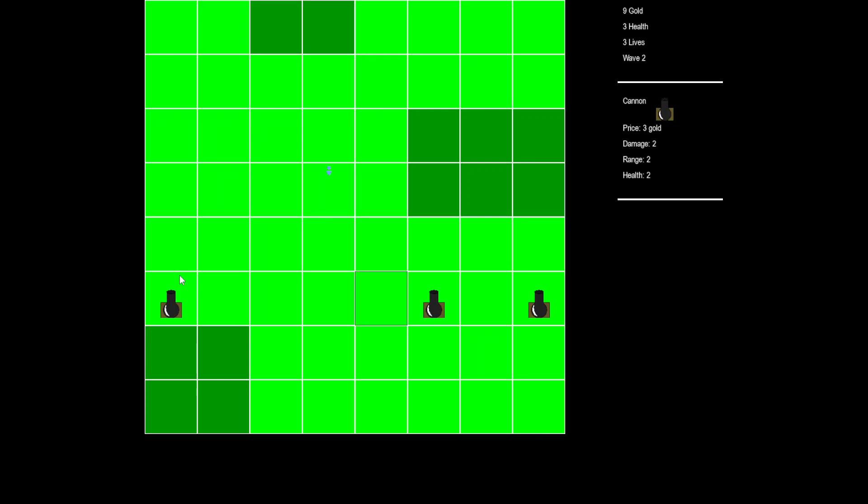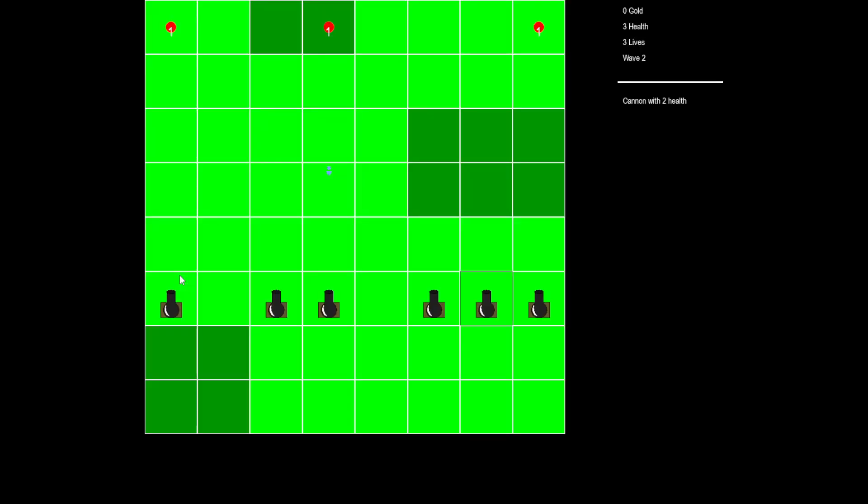I'm going to recenter myself, and we're going to place three more cannons at 3-6, 4-6, and 7-6. Let's begin the wave. There's still more of them — hold the line. We've got three zombies, they all have four health at 1-1, 4-1, and 8-1.